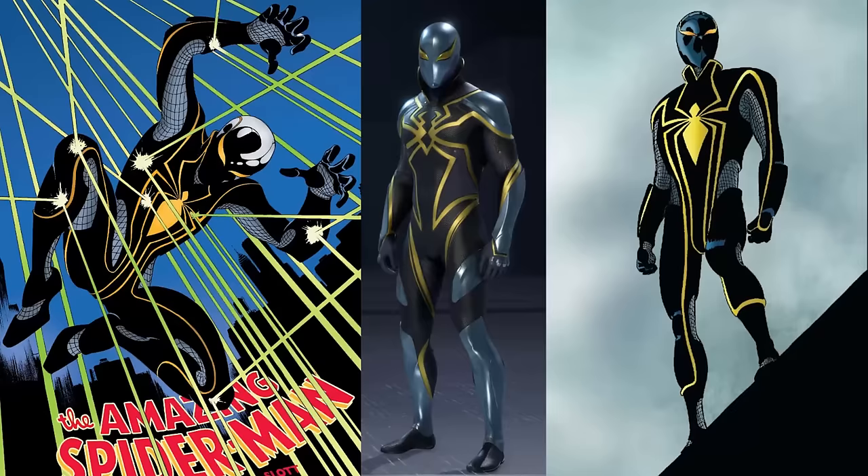The Bulletproof Suit, called the Mark II here, is strange. The color scheme is practically a complete inverse of the comic version. In the comics, it was black armor over a grey mesh fabric, but here the armor is silver over black fabric. As a person who was never super into the Bulletproof Suit, I don't mind this change, but I do think it's a pretty weird one to make. This costume isn't bad looking, but the change in color scheme makes me question why they adapted it at all, since it makes the costume so different from the comic version, to the point where this is almost an original design.